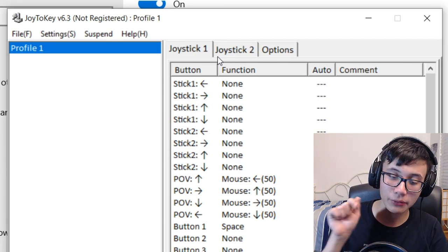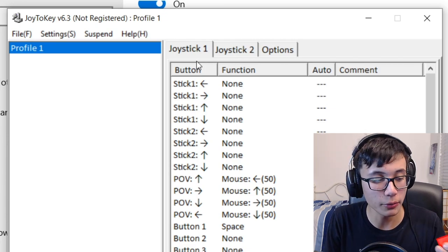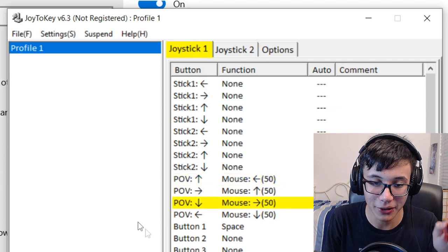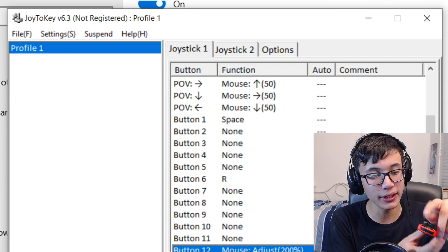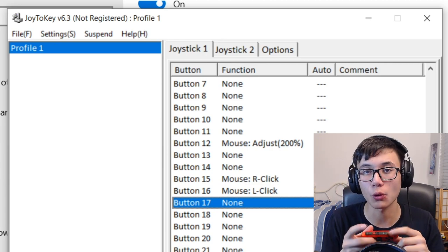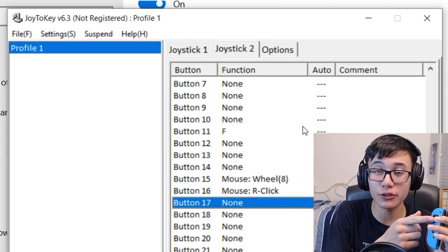But we're not done, because this is actually the hard part. You need to download software called Joy to Key — I've linked it in the description. This gives you full customizability over all the buttons on your Nintendo Switch controller. On joystick one, which is connected to the right controller, I've set the joystick to control mouse movement. The A button is spacebar for jumping, ZR is left click, and holding down on the joystick speeds up mouse sensitivity. On the left joy con, I have WASD controls, ZL as right click, L as an inventory scroller, and pressing down on the joystick toggles perspective.